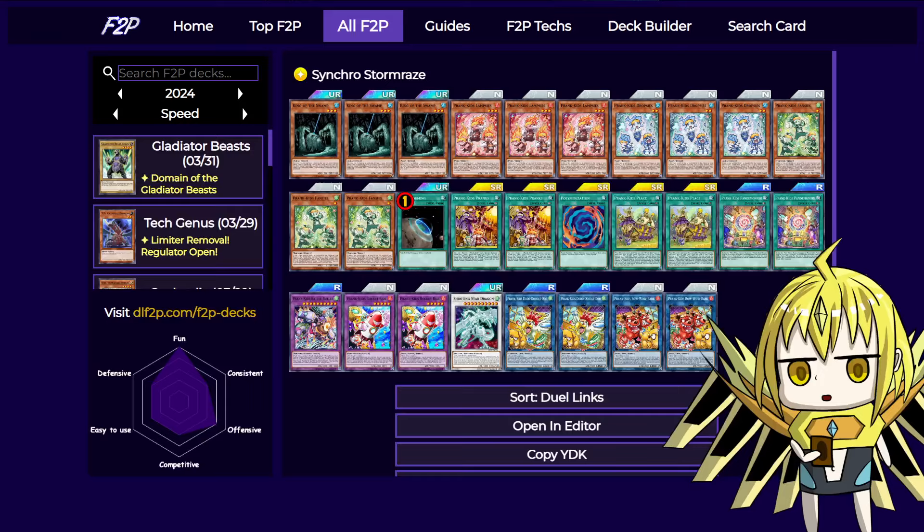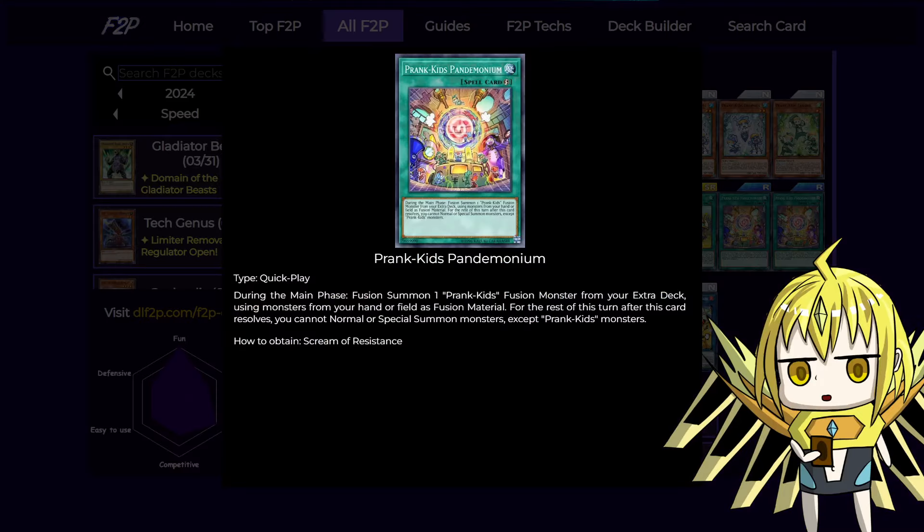We have one Poly for King of the Swamp, and we have the archetype-specific fusion spell. This card is a quick play — it can be reactivated during both players' main phase — and it can fusion summon at quick effect speed, basically letting you make your board wipe during your opponent's turn without having to worry about all sorts of negates.